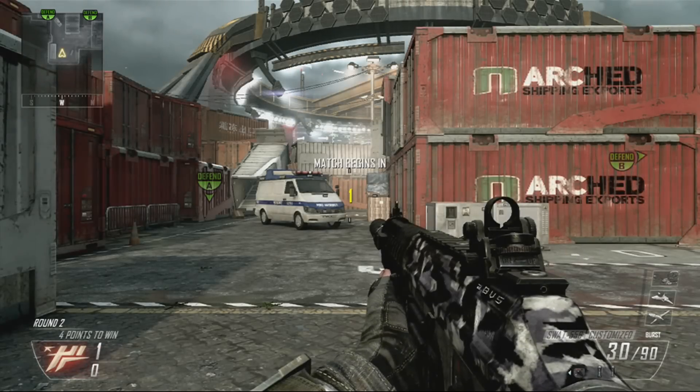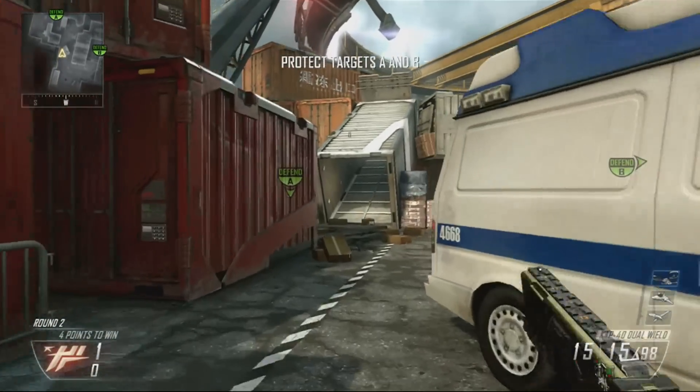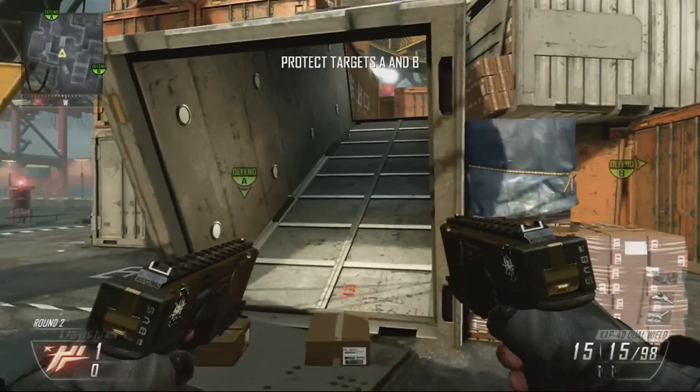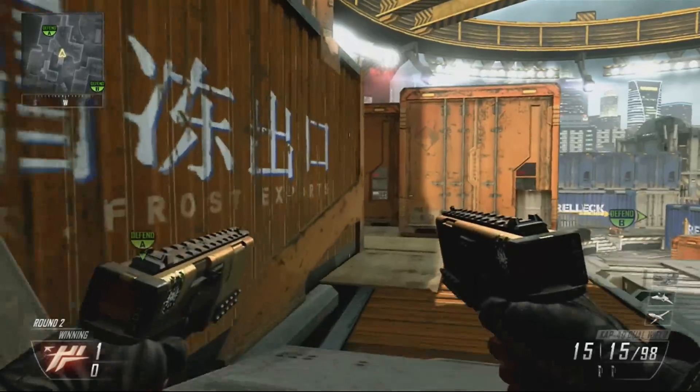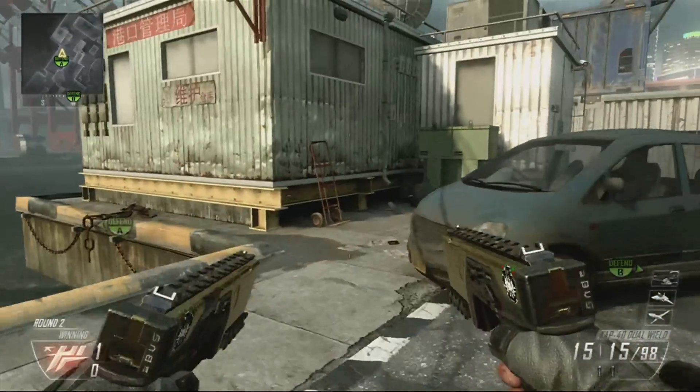Hello everyone, this is Product Shard and today I'm going to be going over the Ninja Diffuse spots on the map Cargo. This is the second map which I was planning to do second, but it comes up so rarely for some reason. I really like this map, but other people don't.